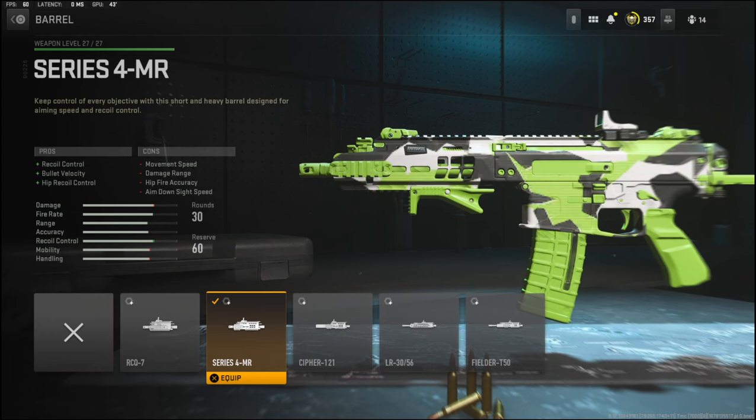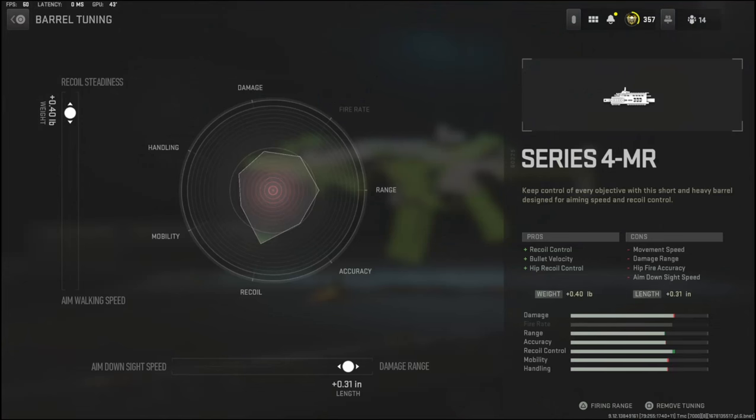Over on the barrel I'm using the Series 4 MR, which adds recoil control, bullet velocity, and hip recoil control. With the tuning I'm going with 0.40 pounds to the weight to add recoil steadiness, and plus 0.31 inches to the length to add damage range.